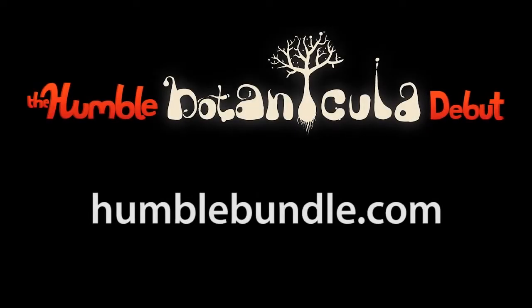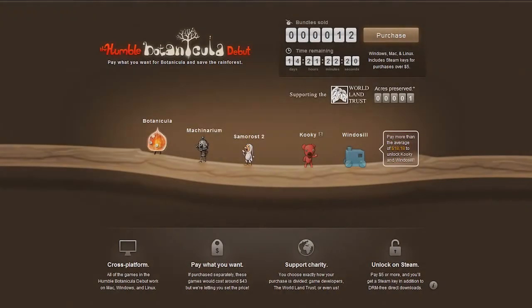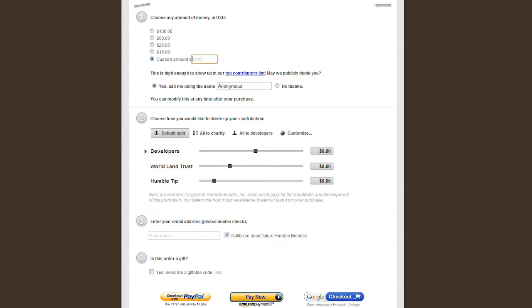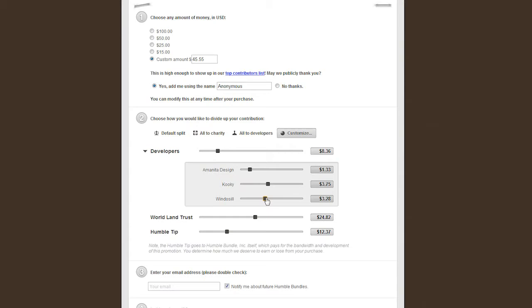So what are you still waiting for? Get on over to HumbleBundle.com. Press the purchase button or scroll down to the bottom of the page. Step 1: Name your price. Step 2: Customize your allocation using the sliders.